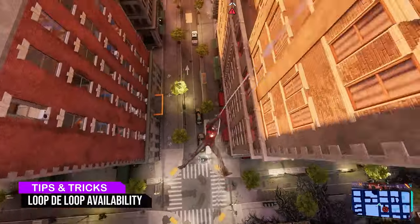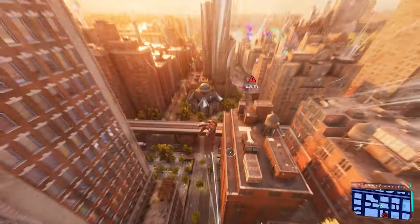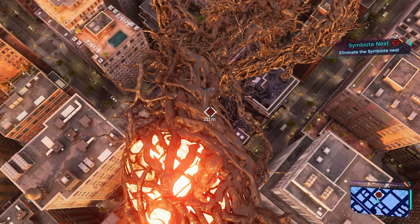You can tell if you've dived long enough to do a loop-de-loop if there's white lines coming off your hands when you begin to swing. You can save time when looking for the main story mission waypoint by having your camera snap toward the waypoint by going to camera settings and setting look at waypoint to on-scan.